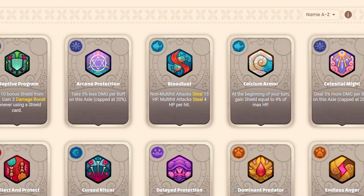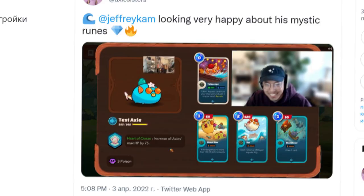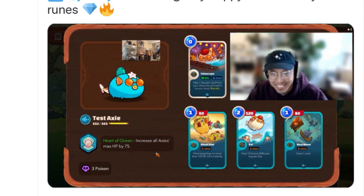Runes will have different rarity, and you know how rarities work — the higher the rarity, the more overpowered the ability will be. For example, during the very first Axie Origin reveal, Jeffrey Kam showed us an incredibly overpowered mystic rune that aquas could equip.